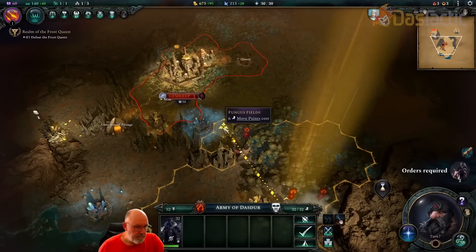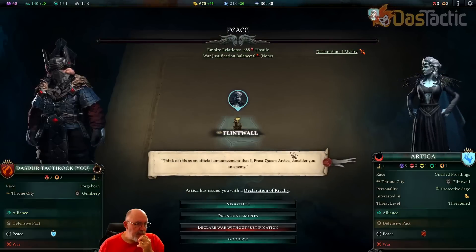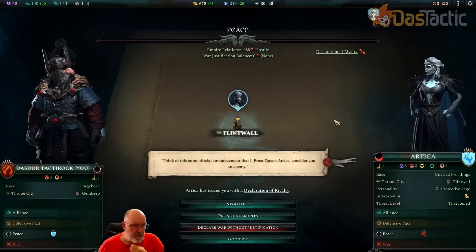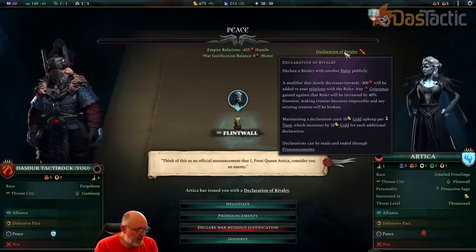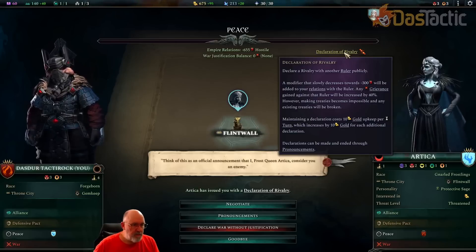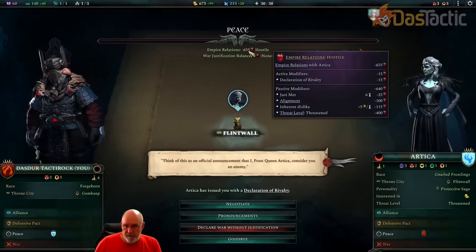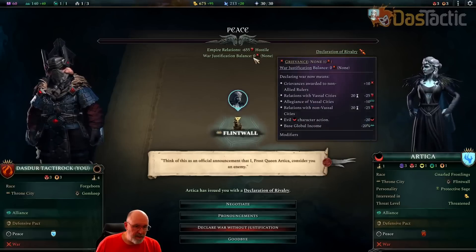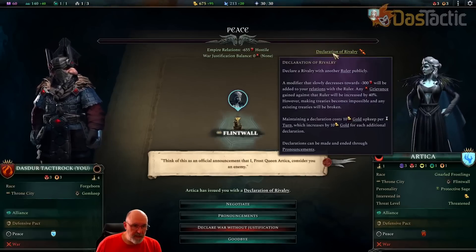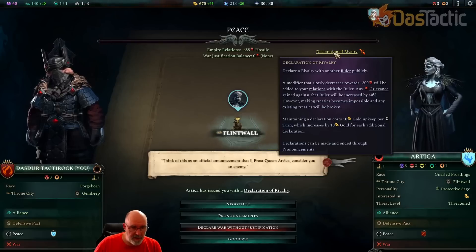It's an official announcement — Queen Arctica declares us an enemy. She's made a declaration of rivalry. She already absolutely hates us — we're at negative 655 out of a possible negative 800. There's no war justification, so she's unlikely to attack in the short term. But the declaration of rivalry means this will decrease towards negative 300, though it's already beyond that, so it won't go back.